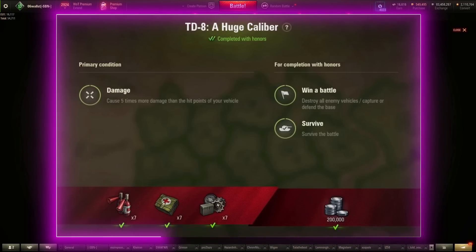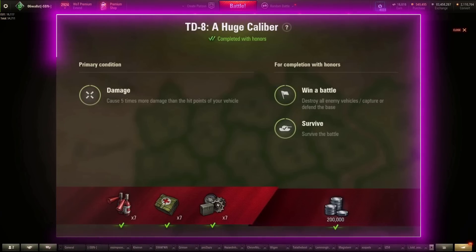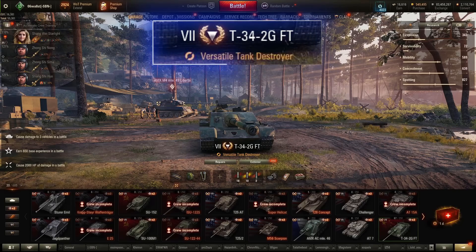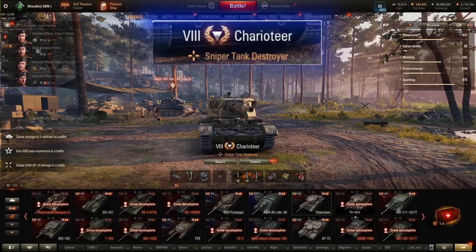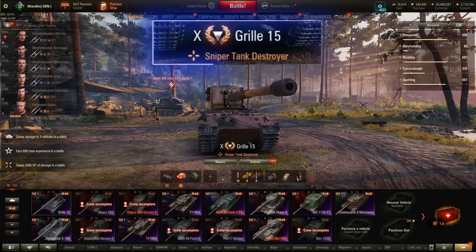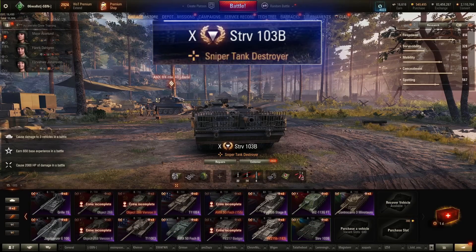TD-5: cause five times more damage than the hit points of your vehicle. Best picks at each tier: tier 4, the Hetzer with the derp gun; tier 5, the Panzer SF-L; tier 6, the Bassetto with the 102-40; tier 7, the T-34-2GFT; tier 8, the IHM Borsig with either gun, the Challenger, or Udes O3; tier 9, the FV-4005 Conway or the STRV-103-0; and tier 10, the Grille 15, FV-4005, Fosh B, or STRV-103-B. My personal pick would be doing this mission at tier 8 with the Borsig, Challenger, or Udes.